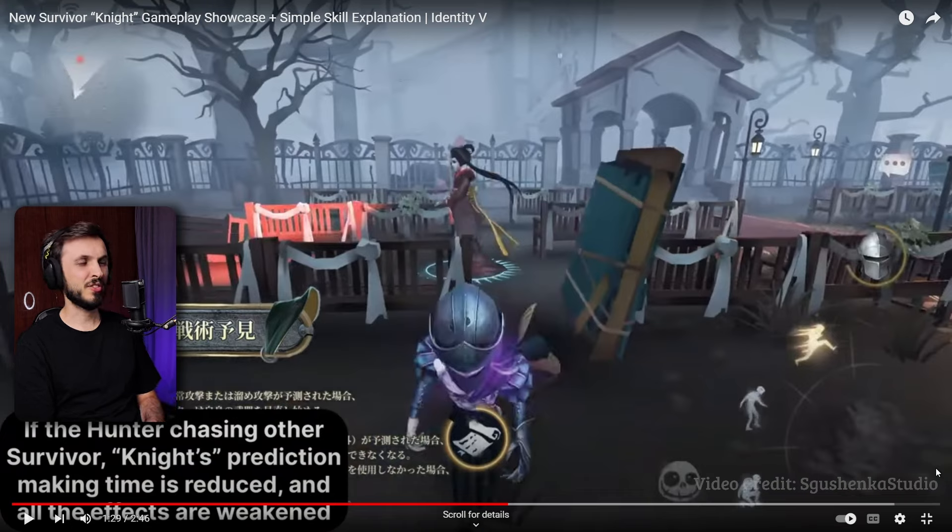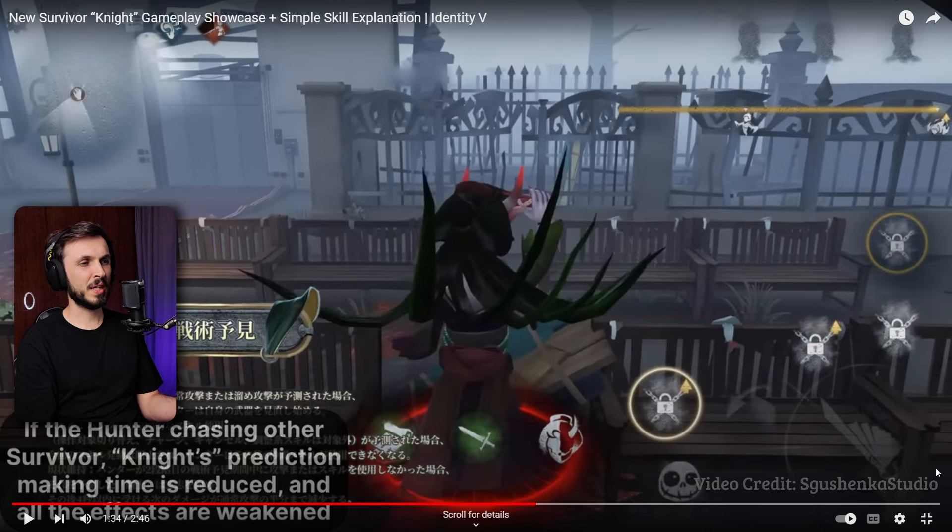If the hunter is chasing other survivors, knight's prediction making time is reduced. The hunter is chasing another survivor, so the knight's prediction making time is reduced and all of the effects are weakened. So does 'page' mean ability? 'Sword' means attack? A line through something means prediction of nothing.